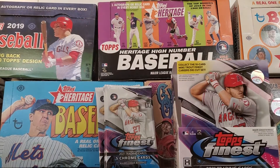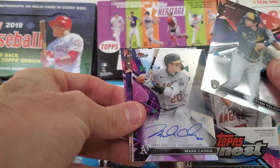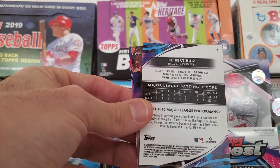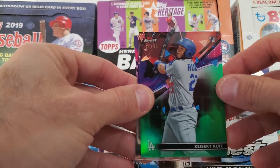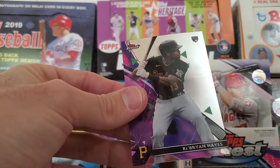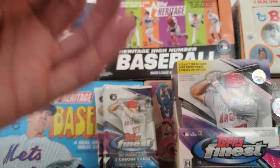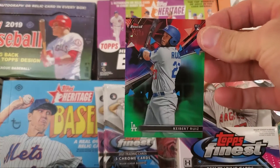The autograph was on the second pack of the first mini box, so we'll see if the same holds for the second mini box — and we find out shortly. Christian Yelich. And there it is — Mark Canha autograph, who is now with the Mets. Right behind it, a refractor numbered to 299 of Cabrera Ruiz, and that is his rookie. Also Zach Greinke and another rookie of Ke'Bryan Hayes. So again, the autograph is Mark Canha, and then the refractor numbered to 299.